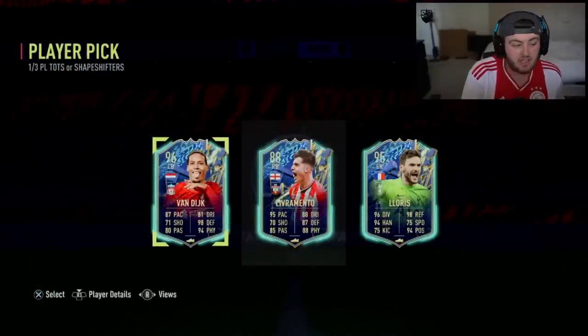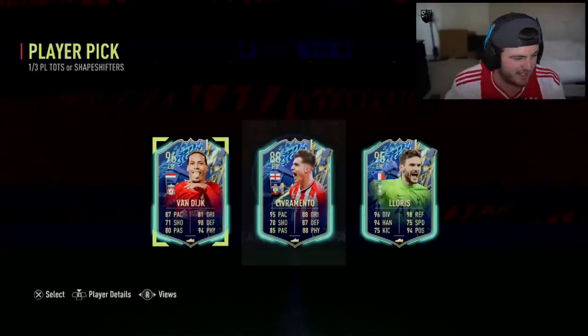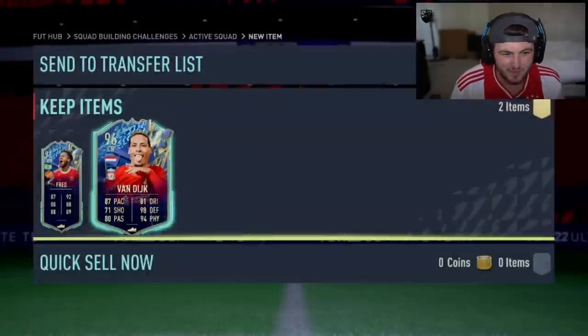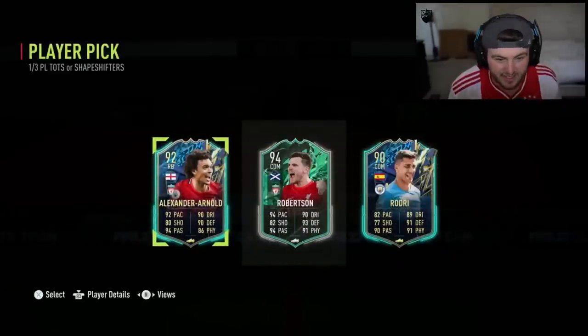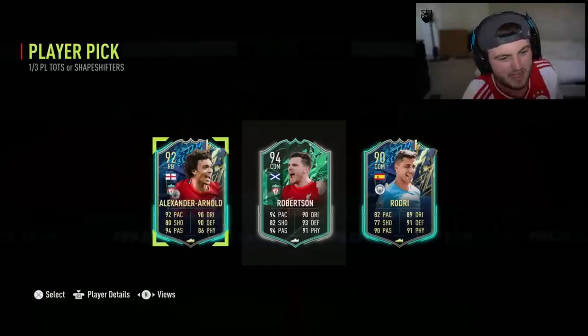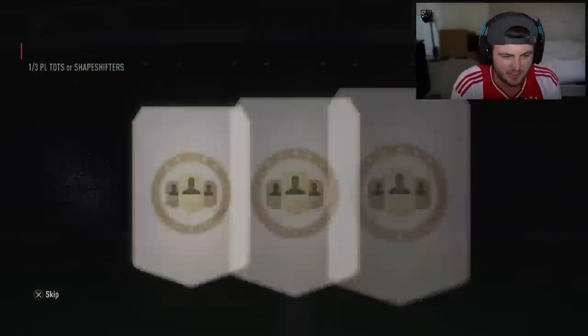Here we go with the second one. TOTS Van Dijk - that's not terrible. It's very hard to beat when you get a Shapeshifter Kante, but I don't think that's terrible. Not amazing, but not awful. Next one - Shapeshifter Robertson. There's a little dynamic duo in Alexander-Arnold and Robertson there. TFL has got both of the player picks now.